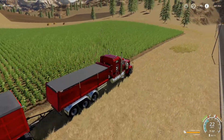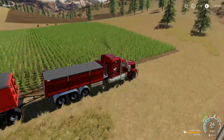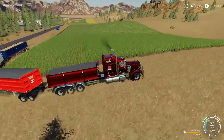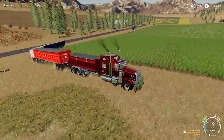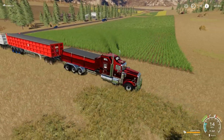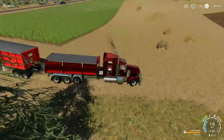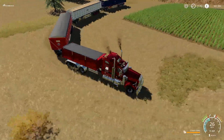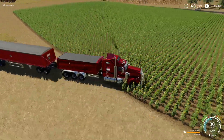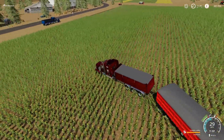This is with the extra power as well. As soon as we go up some inclines it will pull but it's slowing down a little bit. So ideally pulling two trailers is going to be better than three, and that's going to give you 200,000 liters anyway.